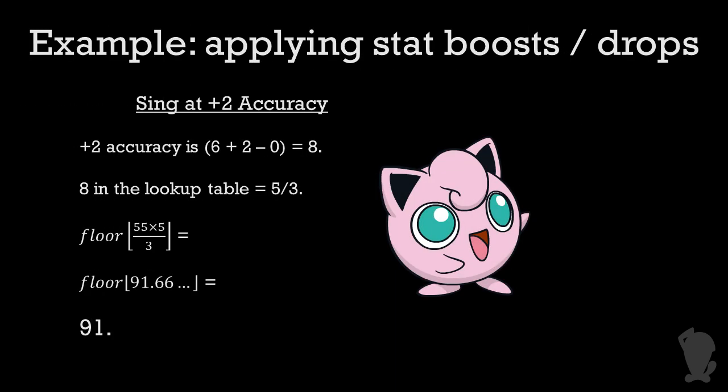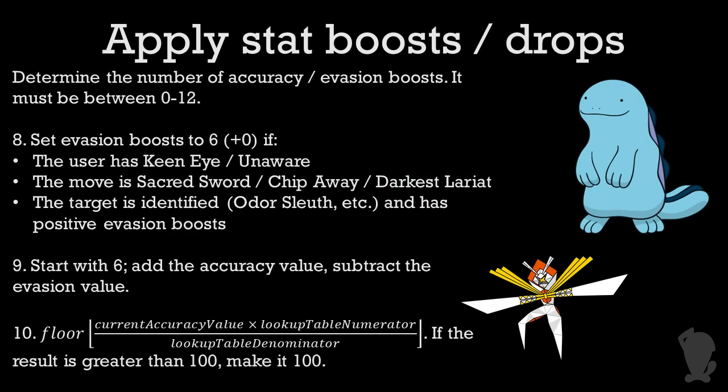When multiplying the stat boost change, rather than rounding the result at all, you just ignore the decimal completely — flooring it. So, for example, if you have a 55% accuracy move at plus 2 accuracy, that means multiply 55 times 5 divided by 3 and floor the result. So 91.6666 repeating becomes 91 and doesn't round up to 92. Finally, after multiplying by the stat boost or drop, if the value is bigger than 100, just set it to 100.